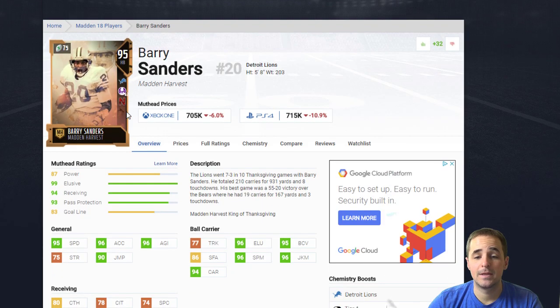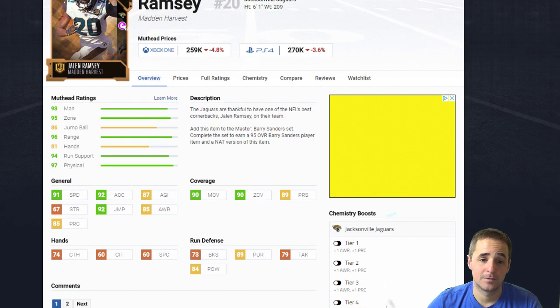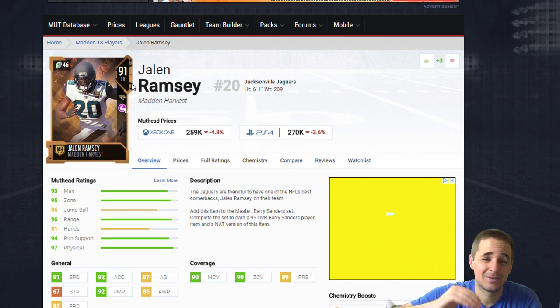Barry Sanders easily becomes the best halfback — he's like two steps above everybody else. He has the spin move and the juke move, which are the two best run moves. His speed and agility make him so much better than the other guys in the area. He's almost two steps better, and even compared to the faster guys, he's great. I've already seen some great highlight runs from him online from other folks. Barry is pretty much the best back in the game and it seems like he's going to be there for a bit.